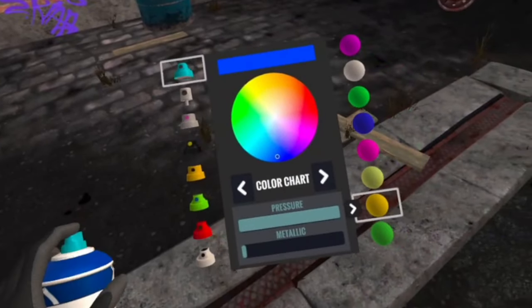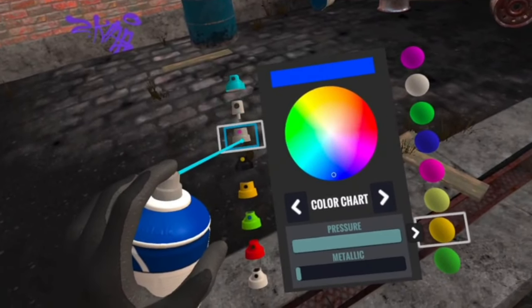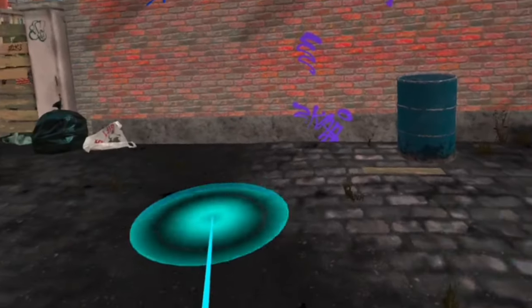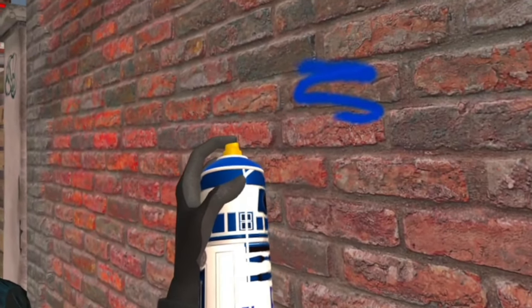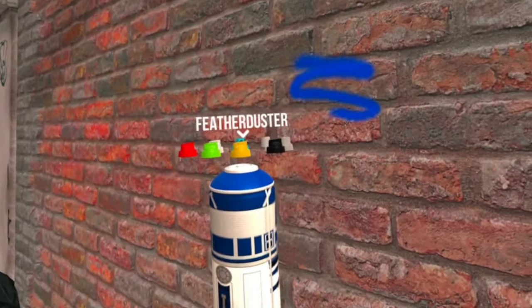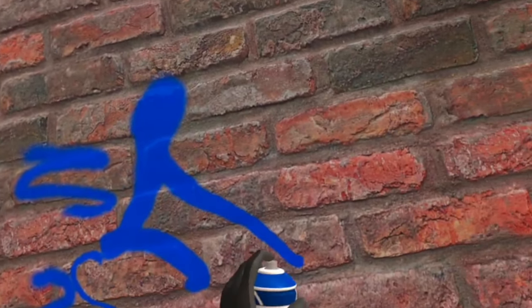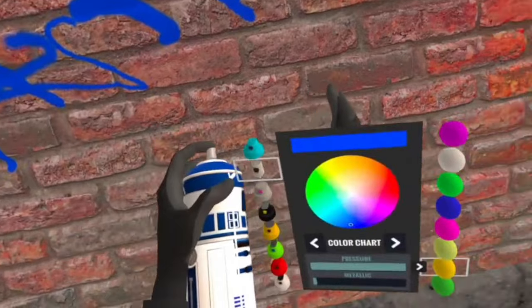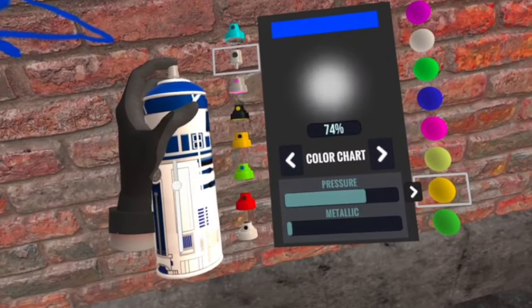To select your cap, go to your colors and caps menu on your opposite hand — you'll see a vertical list of caps and can select each one. Another way, which I find more convenient, is by holding down the grip button on your painting hand and flicking the joystick left and right. This will carousel your caps right above your hand so you can select them there without stopping what you're doing. Additionally, if you hold the grip button and flick the joystick up and down, it will adjust the pressure of your can — you can see this reflected on your opposite hand's colors and caps menu.